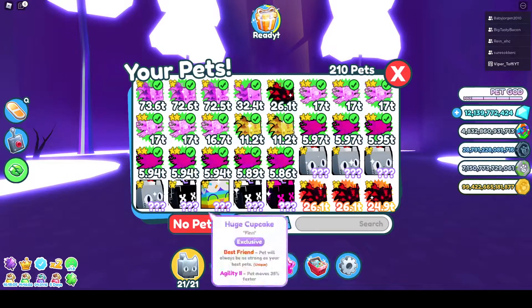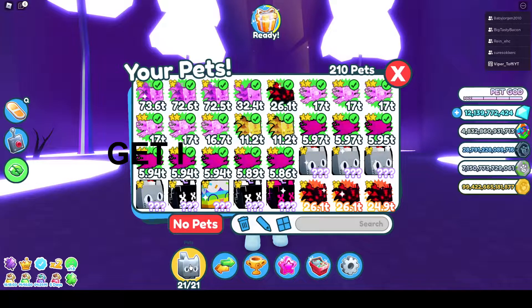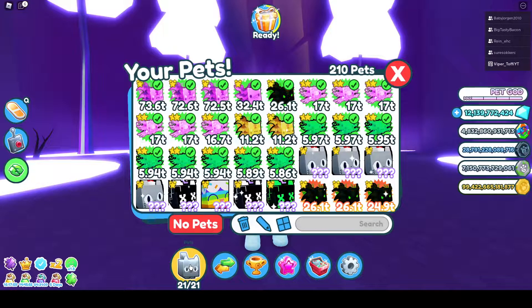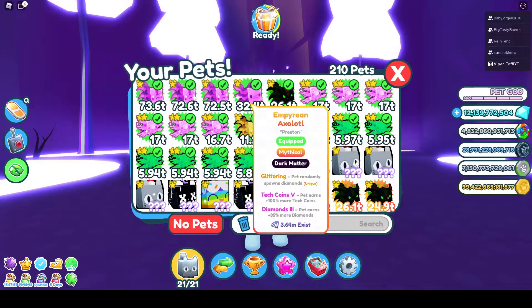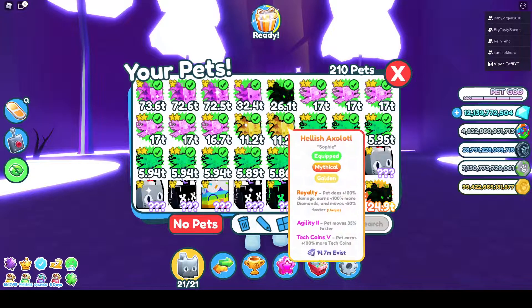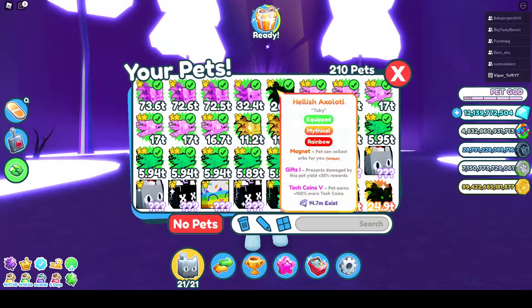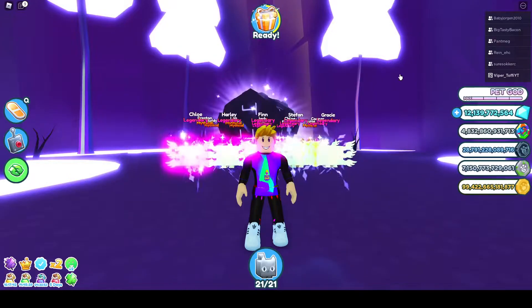Get the rest of the team with tech coin 5 depending on how many pets you have. Remember to work with your index — I have a lot of guides about the index — so you can equip as many pets as possible, with or without game passes. This technique works for everyone. The more pets you have, the more you can earn, because the tech coin stacks together.